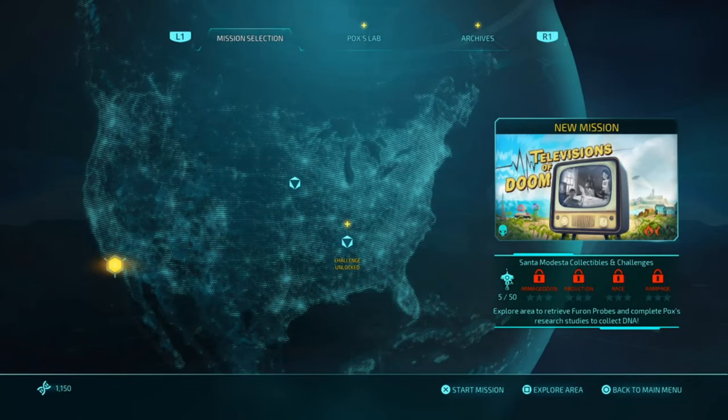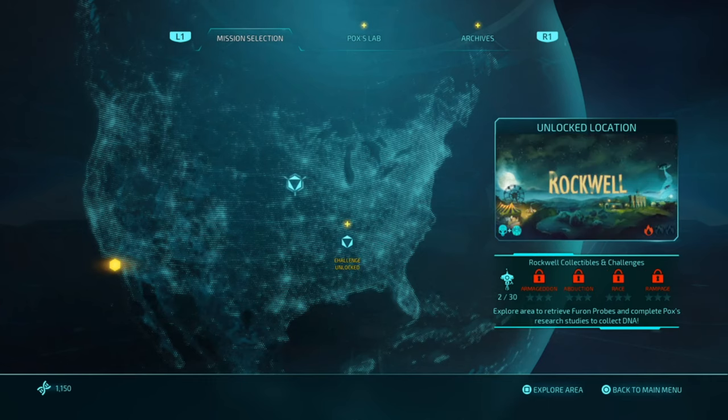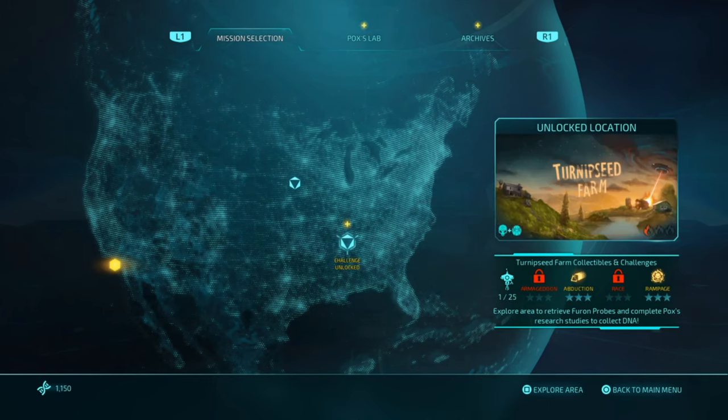What is up guys, Matt from Skullbusters. Today we're on Destroy All Humans — this is a trophy guide called 'As Is Tradition.' What you have to do is abduct a cow.